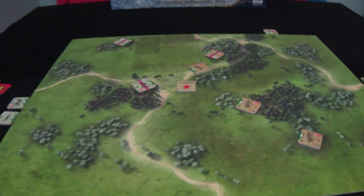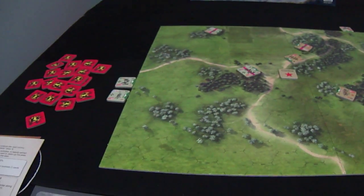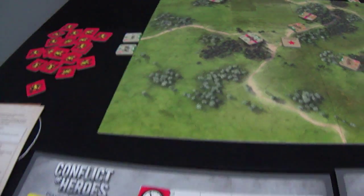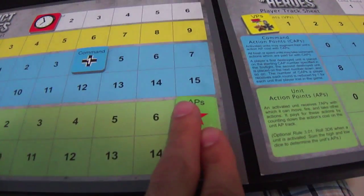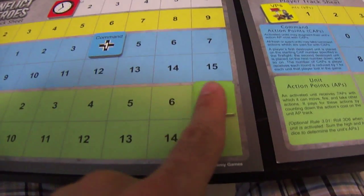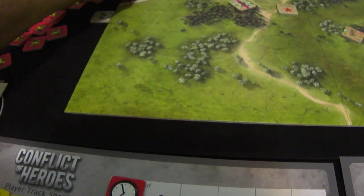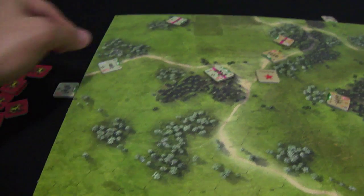It's an opportunity now for the Soviet to try to eliminate this unit by close combat, so he moves once more. Now the German player decides to activate this long range unit — activates it, gets seven action points, pays one for movement.